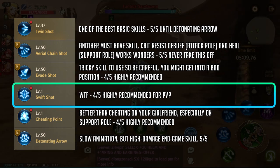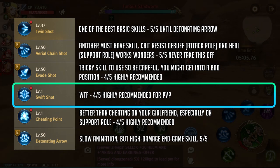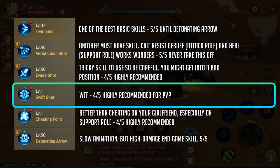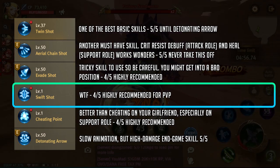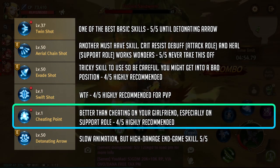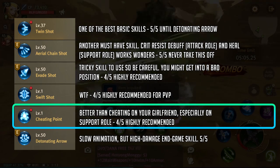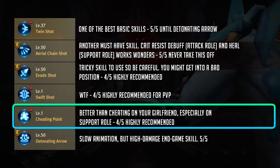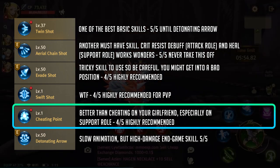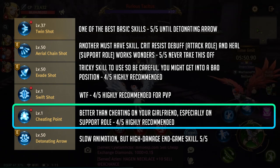Up next we have swift shot. Even in the PC version this skill is weak. Don't invest in it unless you want to go full-time PvP. The stun effect is awesome but in PvE it kind of defeats the purpose of having a ranged character. Next we have cheating point. This is best paired if you go on a support roll. Giving your teammates a critical buff goes a long long way. Paired up with your role skill, this is one of the reasons why you definitely need an archer in your raids.